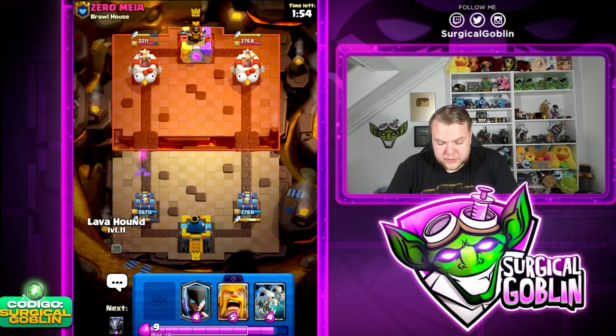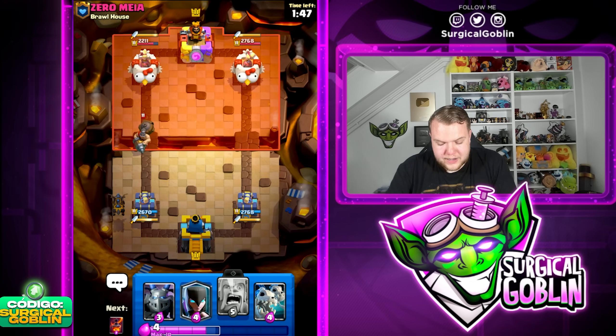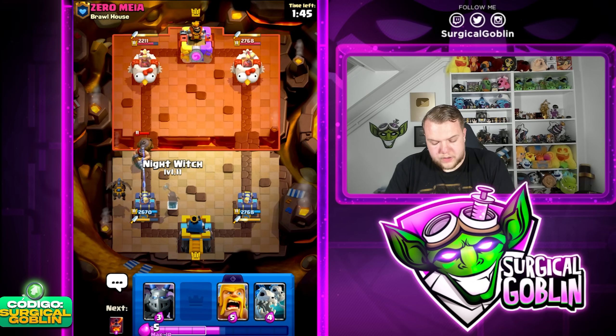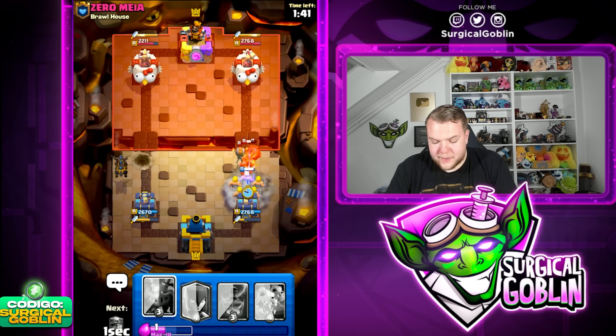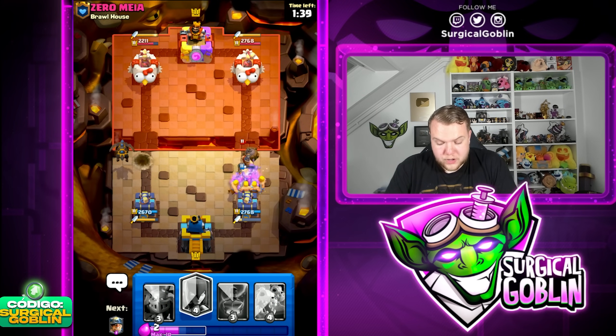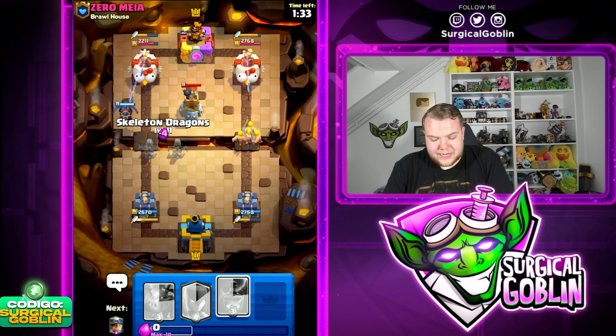He's running Remi Eddie deck — the original version with the bomb tower and the miner, pretty OG deck from him. Here we can set up another lava hound. I'm pretty sure he doesn't have anything. I'm just gonna wait a little bit then go barbs here. Amazing barbs — it's gonna be quite a lot of value because it took care of the mighty miner. He spent five elixir on that including the ability.